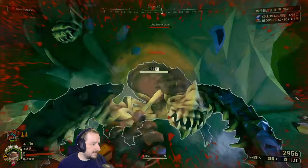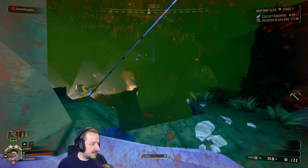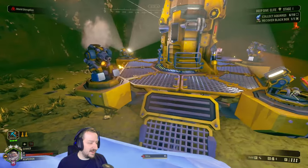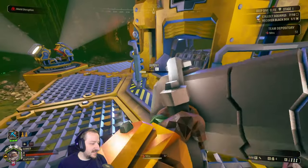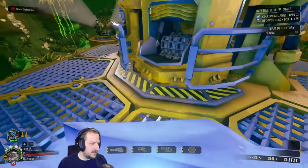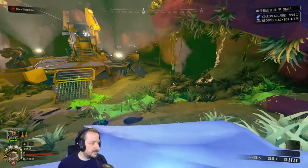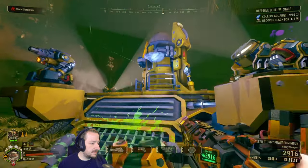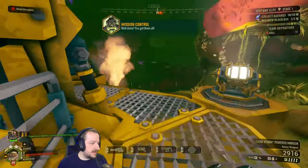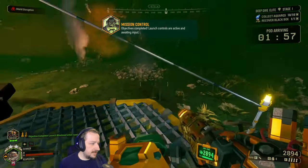So far, like, a pretty tough first stage. Since point extracts can kind of add up in time. Black box isn't always the easiest to hold, especially if you get a swarm and a bulk there. But we did. Shield disruption — I don't know if I said that — shield disruption is one of the worst mutators. Bosco, come here! Thank you. All right, put that there, let's send this. Launch controls are active. Then we'll go down to the next stage.